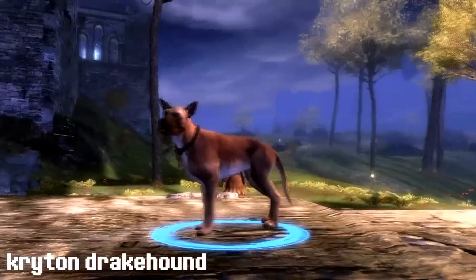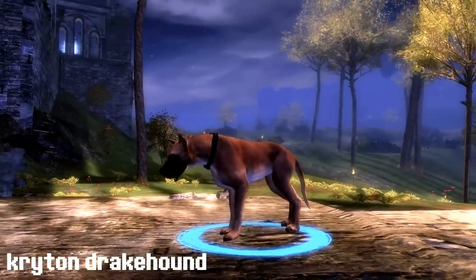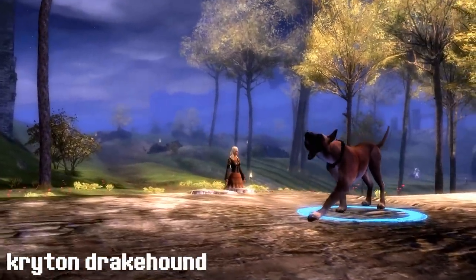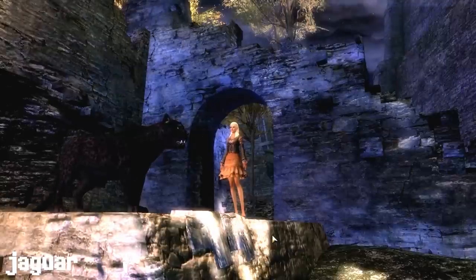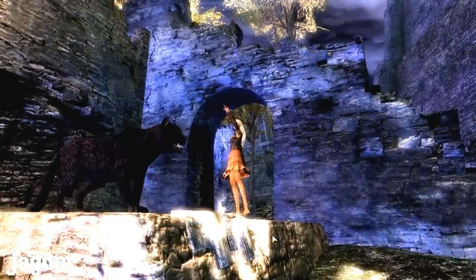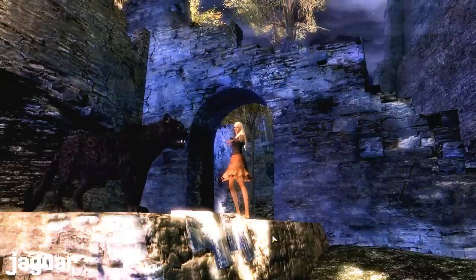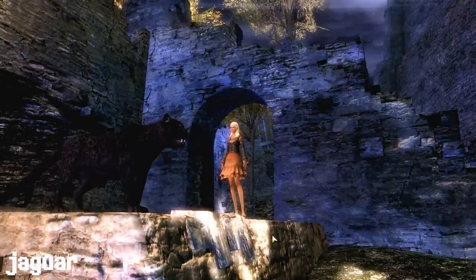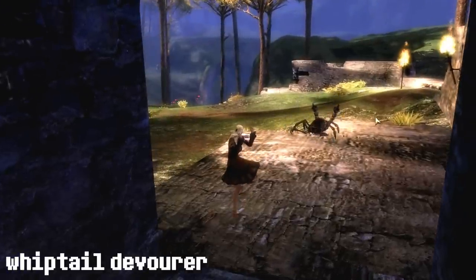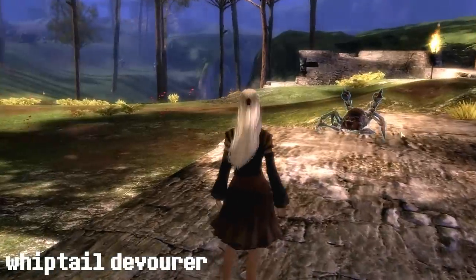The Cretan drakehound. It will use an intimidating howl to immobilize your foes. You sleepy old puppy dog. Who's a good puppy dog? It will also spray an arc in front of you damaging and poisoning your foes.